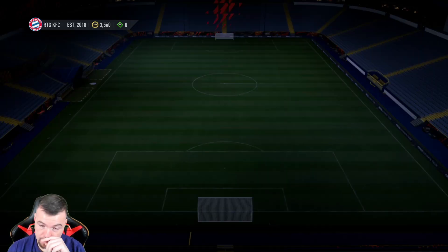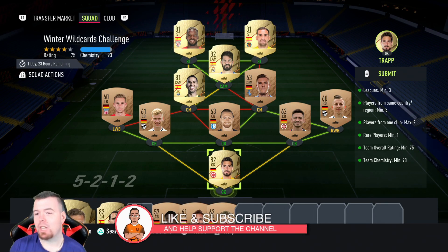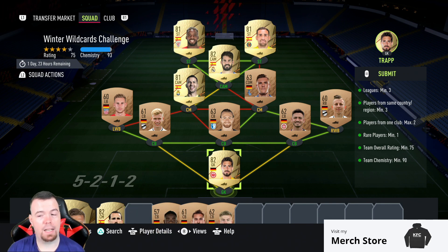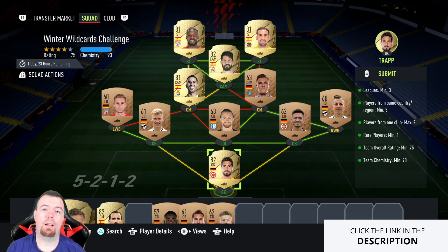This SBC is cheap — actually very cheap. It's not the easiest to do because of the chemistry, but it's very cheap. Don't forget, this is a method — you don't have to copy me exactly. I always do bids on players, especially bronze and silver players. With bronze players you definitely don't have to copy me, otherwise you're going to overpay. If you buy it now, you're definitely losing money unless you can pick them up for 200 coins.